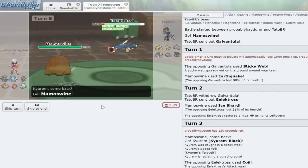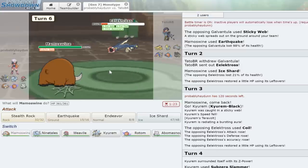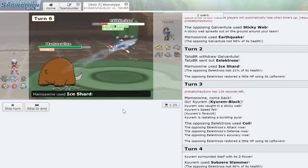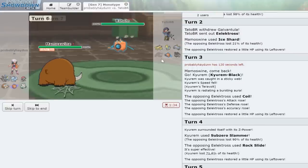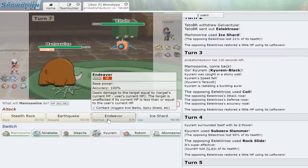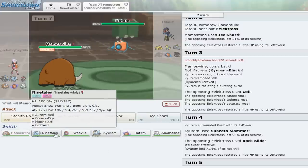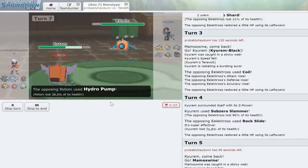We do actually outspeed still, so Electross doesn't have speed investment — nice. Kyurem-B used a speed drop, false alarm. We're going to have to switch out, which sucks. Electross with Rock Slide — I've never seen that before. My team obviously hates Rock Slide, so I'll go into Mamoswine. He actually uses Wild Charge instead, which is perfect — we get a nice play there. Ice Shard knocks out Electross — sorry I doubted you Mamoswine. Electross was a big threat so I'm really glad we dealt with it.